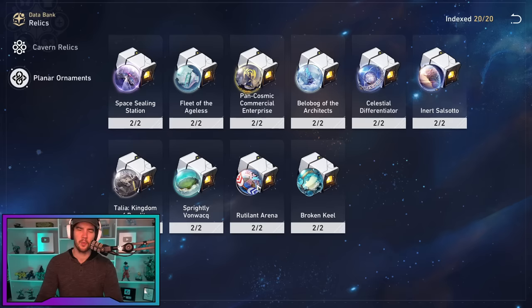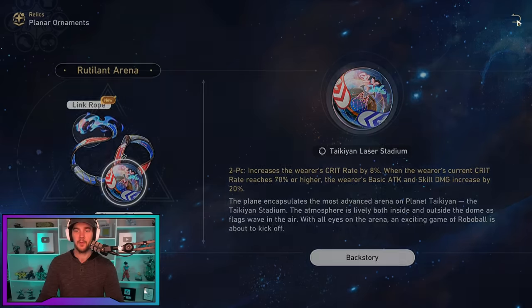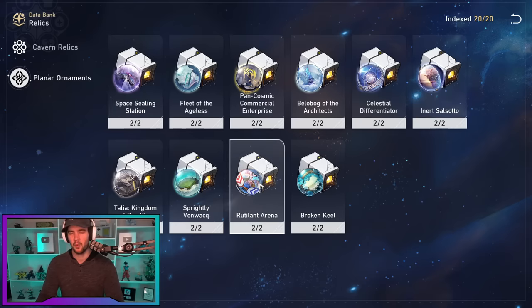For planar ornament sets, the no-brainer is the Rutilant Arena — this is the optimal set for her. You need to reach 70% crit rate, but that's easy to achieve in transmigration state with her innate crit rate bonus. It increases her skill damage, which is where she does a big chunk of her damage. If you don't have Rutilant Arena yet, you can look to Salsotto or Space Sealing Station, but both are behind Rutilant as my number one choice.